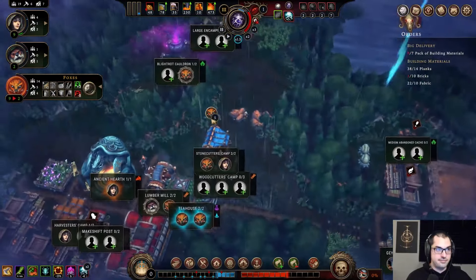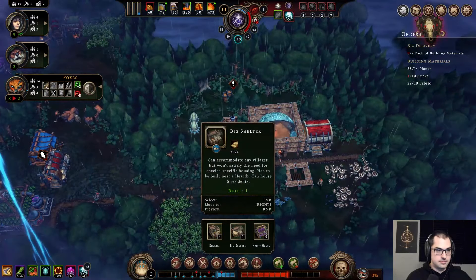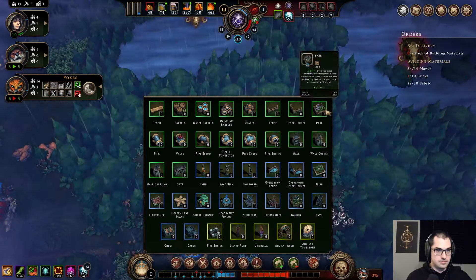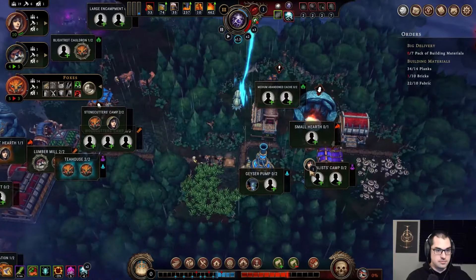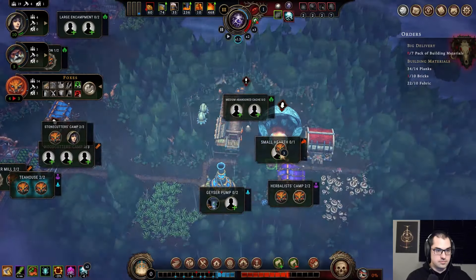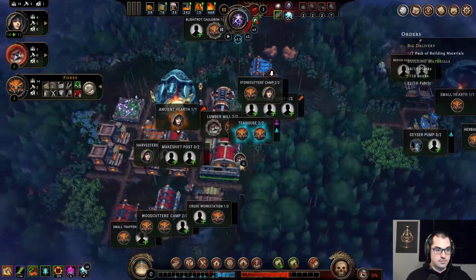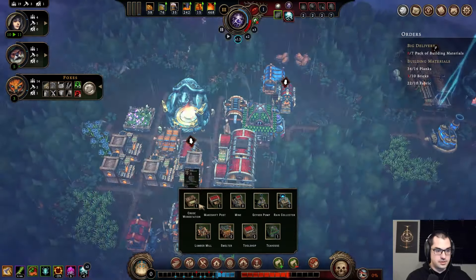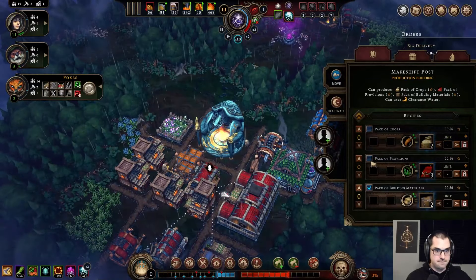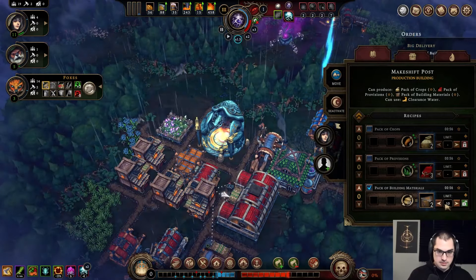Monastery — I like the monastery quite a bit. Minus 100 hostility, makes people happy, only takes 20 bricks — no problem. We want to make packet building materials. Makeshift post — there it is. Let's limit those to 10.